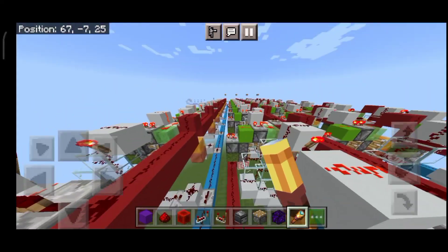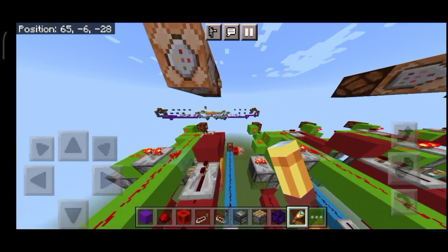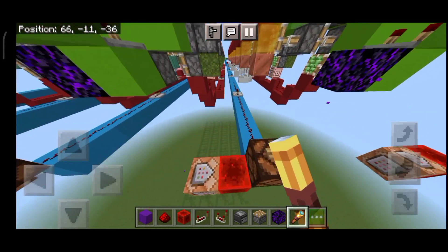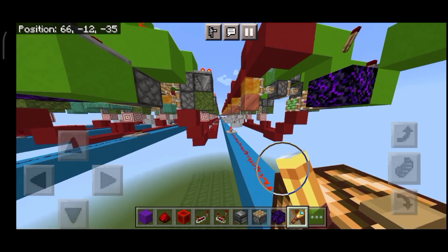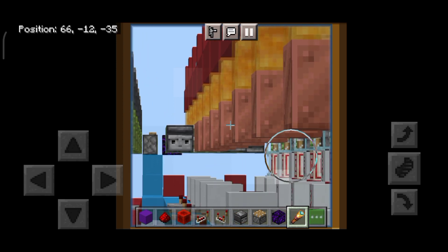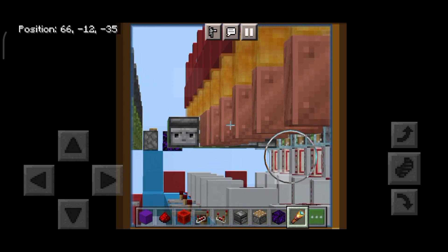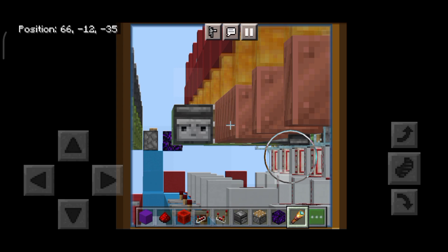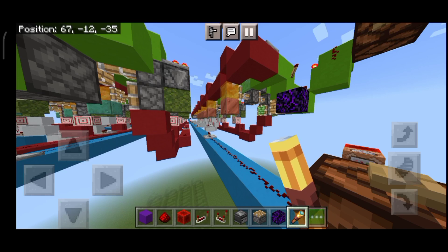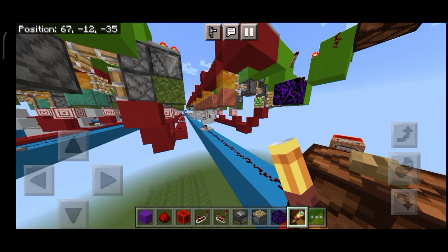Now the copper is again in the path of the flying machine and we can call it back. The problem with this flying machine — which I also mentioned in the last video — is that if you have a simulation distance of four, you have to chunk-align this machine, otherwise it will be partly unloaded. If something is unloaded, the flying machine can't go through there. This is why you need to chunk-align it on simulation distance of four. Realms are generally on simulation distance of four, and chunk-aligning a massive machine is a bit problematic.